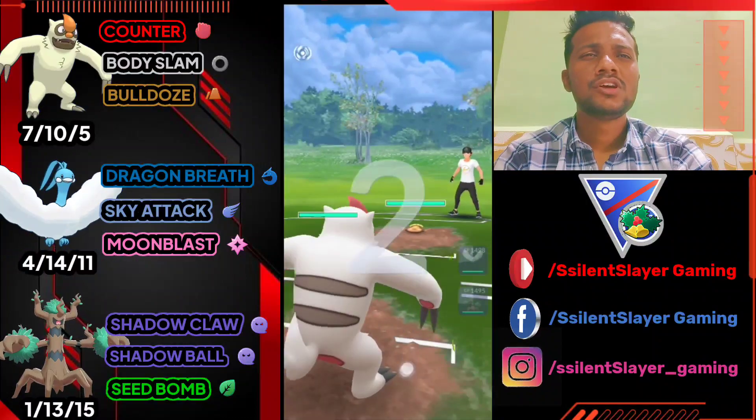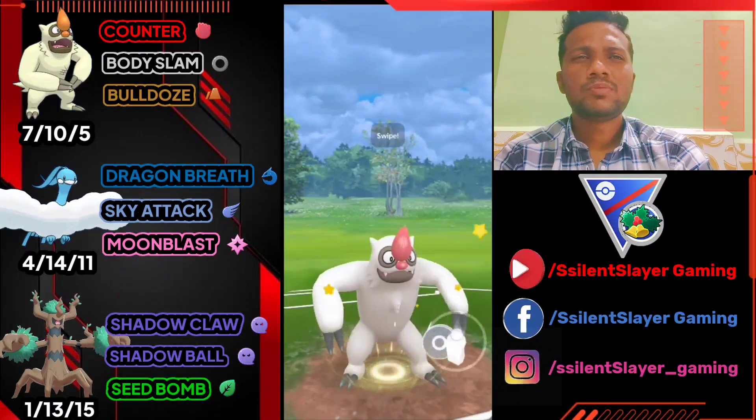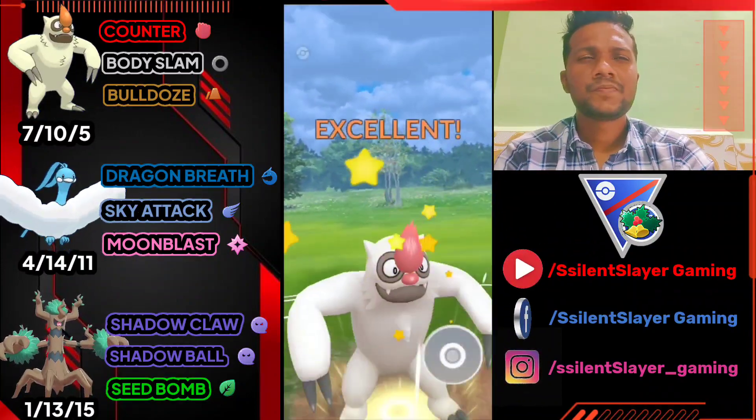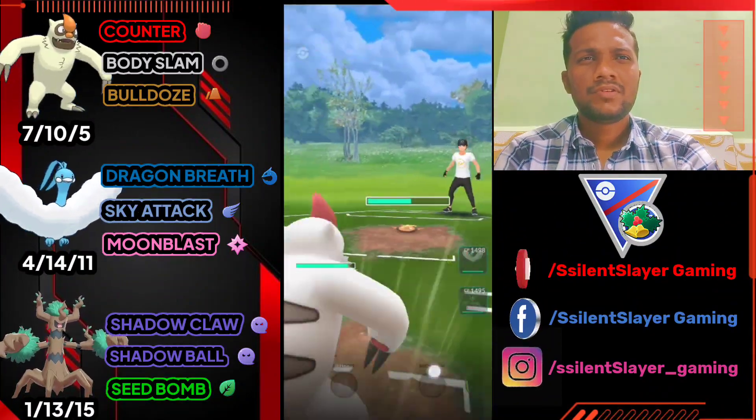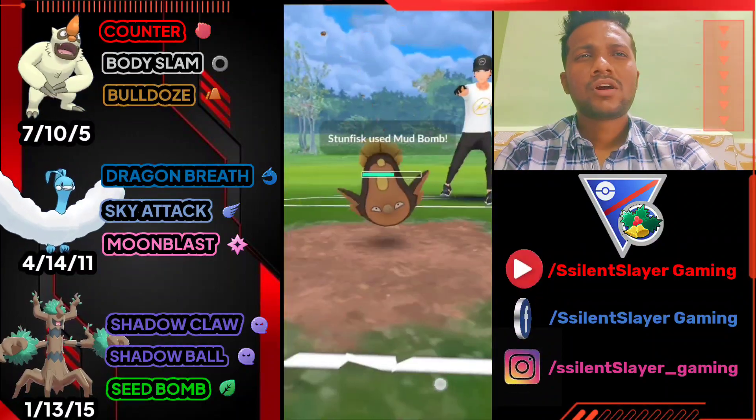Moving on to the next battle: Vegrowth versus Stunfisk — Stunfisk is also a good Pokemon but let's use Body Slam. It can use Mud Bomb or Discharge. We almost take it to 50% health — need one more Counter to knock it out before another Body Slam.